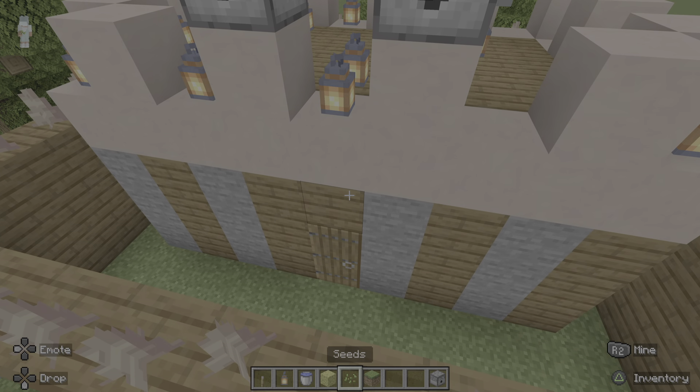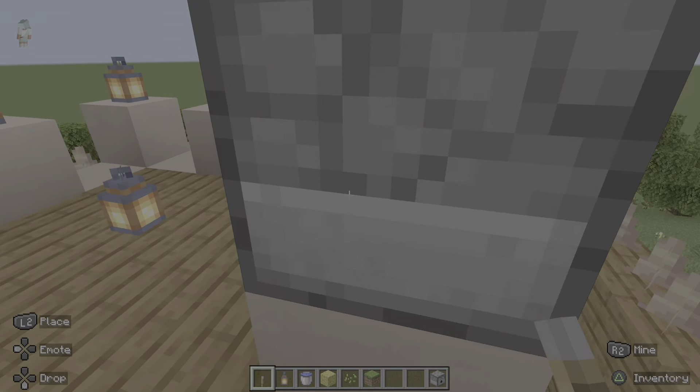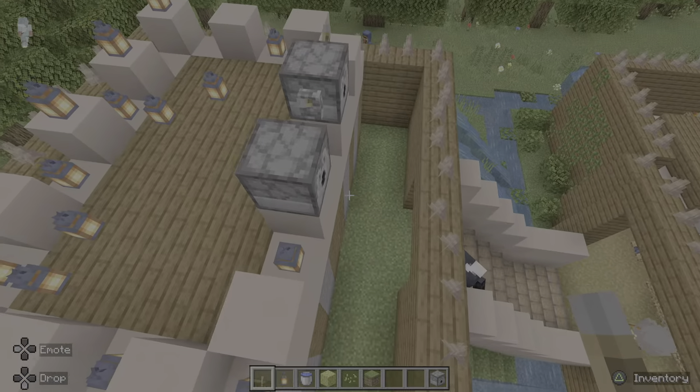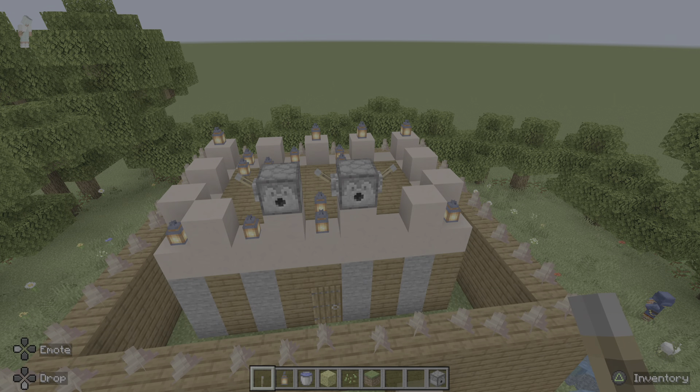I wanted to make the figures look like they have arms, but it's like — he's lost an arm in battle, because I can't place one there. So this soldier has lost an arm in battle.